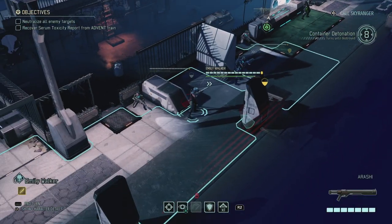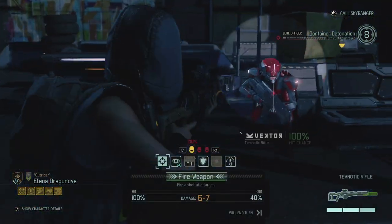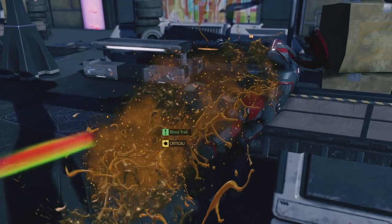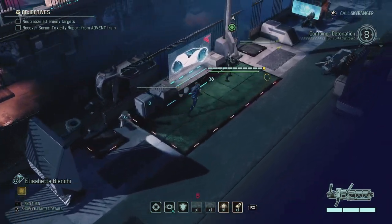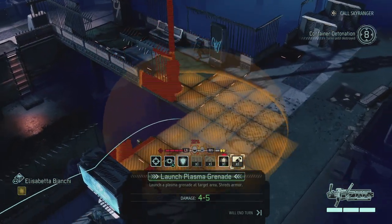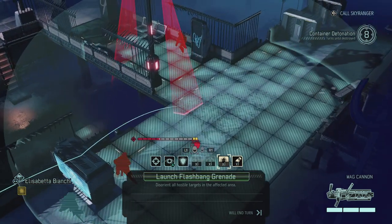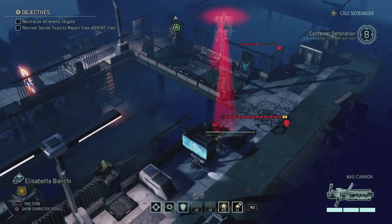That's a miss - okay, had to try. Then Erica can do the same thing at 67% because if I can down that officer, that's the biggest threat. That was a critical but not a kill - damn it, that was close. I should probably take the 100% shot from Elena - 11 damage, holy crap! Let's put Elisabetta a bit closer. I could toss another grenade, but it's not going to hit both of them, so I should flash them.